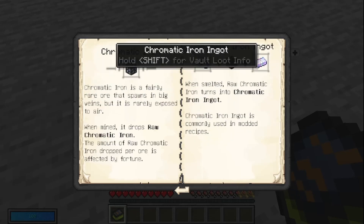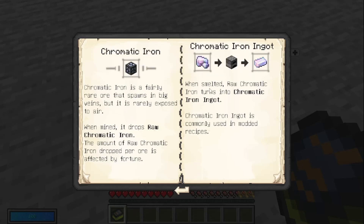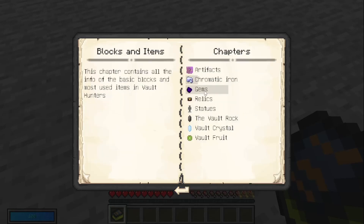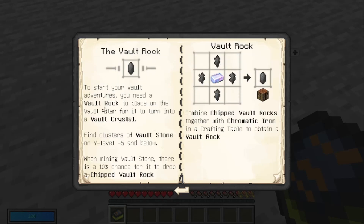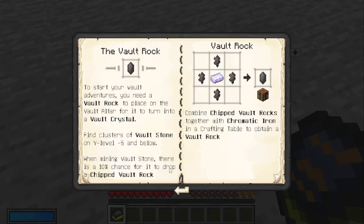Chromatic iron is how we're going to get started in this mod pack. It's a fairly rare ore that spawns in big veins but is rarely exposed to air. When mined it drops raw chromatic iron, and the amount is affected by fortune. Smelting it gives you chromatic iron ingots. For vault rock, you need to find clusters of vault stone on Y level 5 and below — mining vault stone has a 10% chance to drop a chipped vault rock, which is then combined with a chromatic iron ingot to create a vault rock.